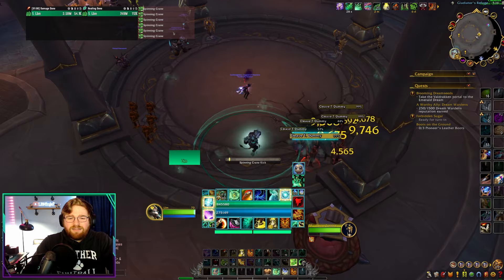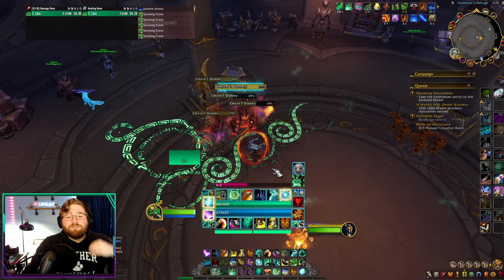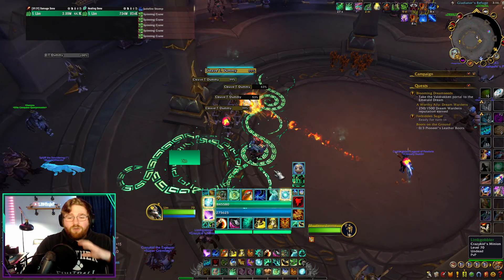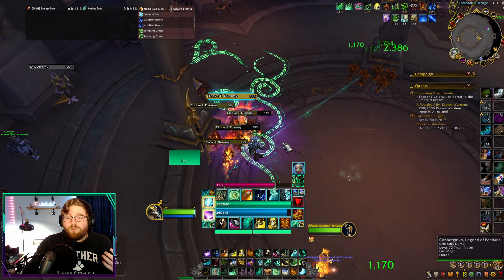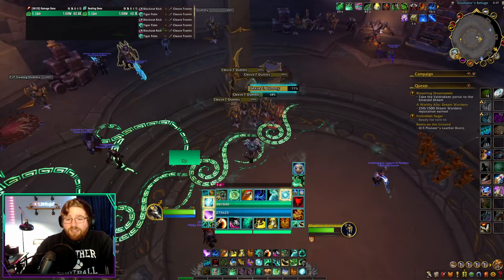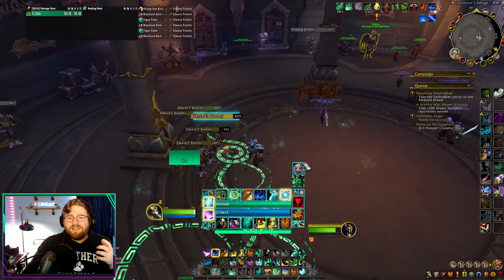If there are four or less targets, or if you need to set up more HoTs using your Rapid Diffusion Rising Sun Kick procs, then you want to pay attention to your Ancient Teachings buff — which I have tracked on my WeakAuras bar. You gain it for 15 seconds every time you cast Essence Font or Jadefire Stomp. This is very important because it makes your single-target damaging buttons into heals. All of these Blackout Kicks go into someone that needs healing — all I'm doing is cycling Tiger Palm into Blackout Kick. Your top priority in the single-target rotation is to keep Rising Sun Kick on cooldown, which keeps some Renewing Mists flowing.